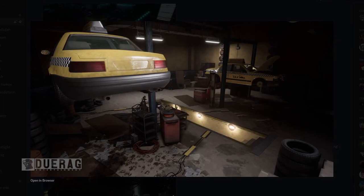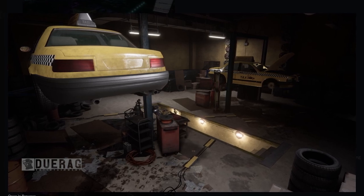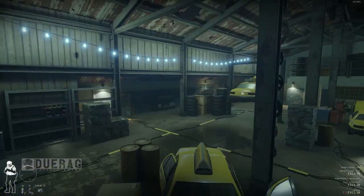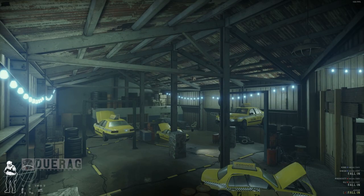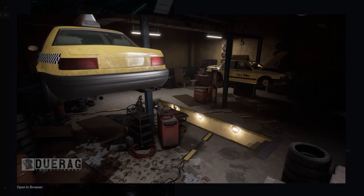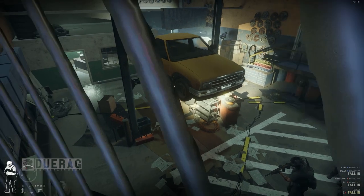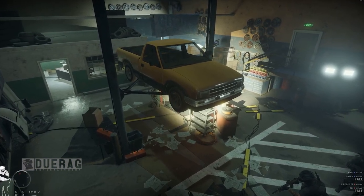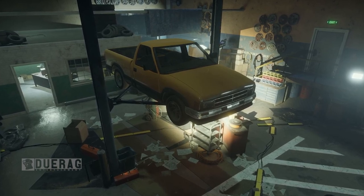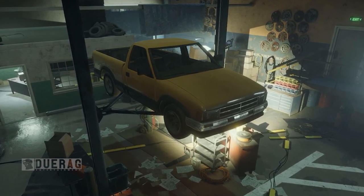Moving on, we've got another picture of the interior — and they're working on taxis. Does this dealership run a taxi company? I'm not really sure what I saw here before. I think it's the Russians that are here working on these vehicles. Underneath this it says the new garage is much more populated with little greebles and signs of life. A greeble, apparently, is a small piece of detailing added to break up the surface of an object and add visual interest, particularly in movie and special effects.